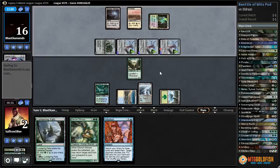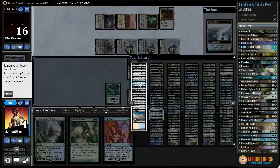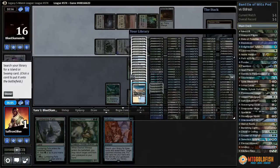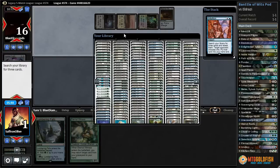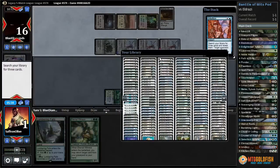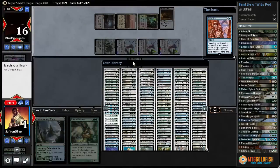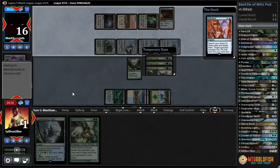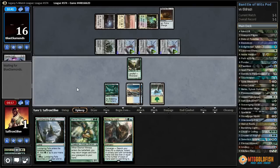Crack Polluted Delta, get a Tundra. Intuition — we can get three Detention Spheres, which gets rid of all the Endless Ones, but if they can kill our Lotus Cobra or have a hasty big creature then we'd be dead. Unless we draw an untapped land, we can get three Bring to Lights. Let's get three Bring to Lights — this leaves us not dead to a Dismember-type effect. Add red, that lets us get Supreme Verdict. Cast Supreme Verdict and pass the turn.